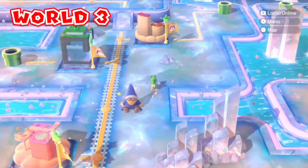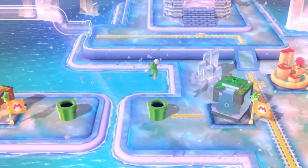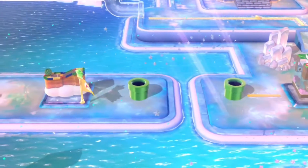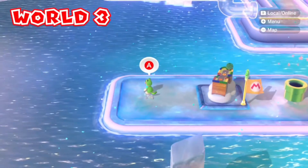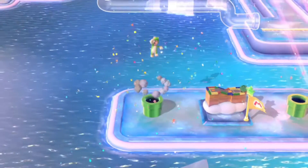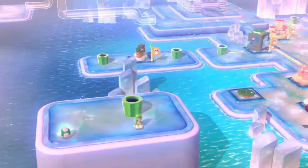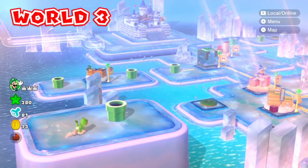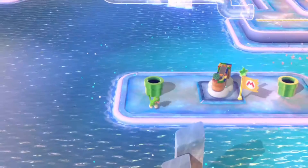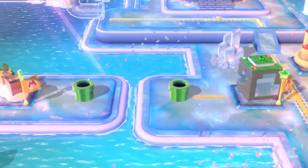World 3 — I didn't even notice this until today. If you go in this pipe after completing 3-5, you see this race map Mario Kart-style area. There are stones on the floor — press A on them and a pipe will appear. Then you've got a whole view of World 3 plus an extra life. I only just found that out.